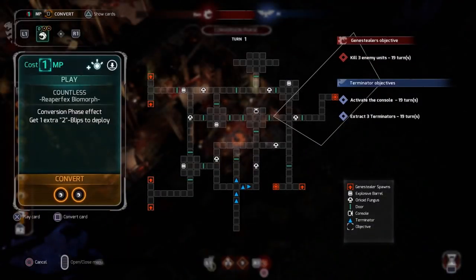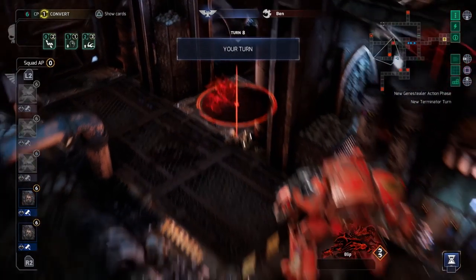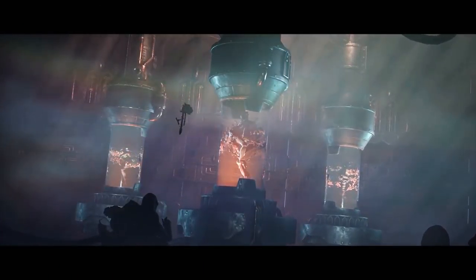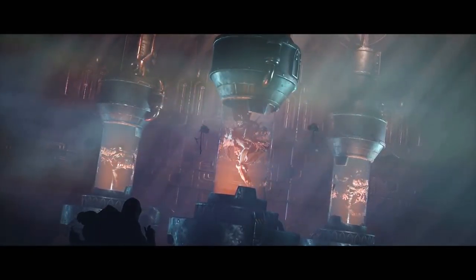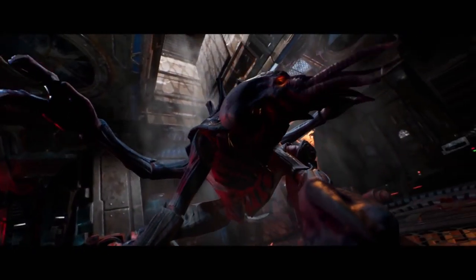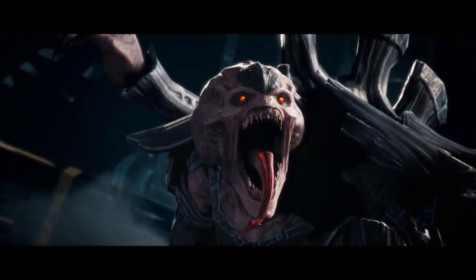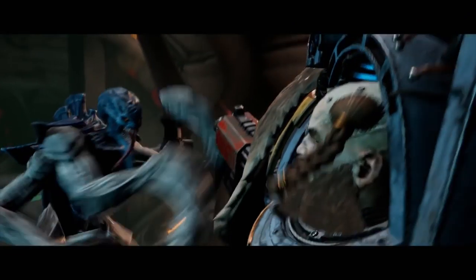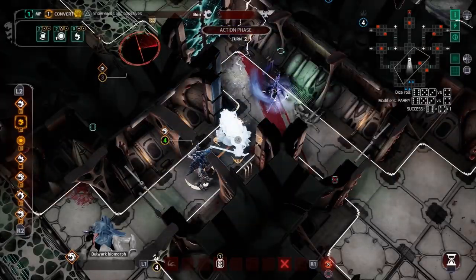Genestealer cards have unique elements. Some can also be used to change a regular blip into a special Genestealer. These include three completely new biomorphs: the Reef Effects, Miasmic, and Bulwark Biomorphs. The Bulwark is the only unit in Space Hulk Tactics that requires two shots to take down. Although it is slower than its more agile kin, this makes it exceptionally dangerous.